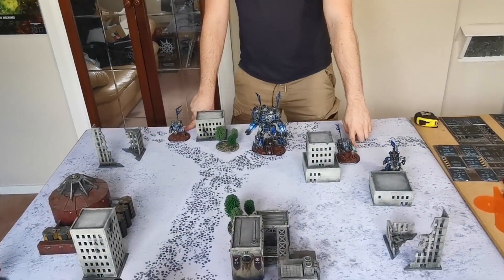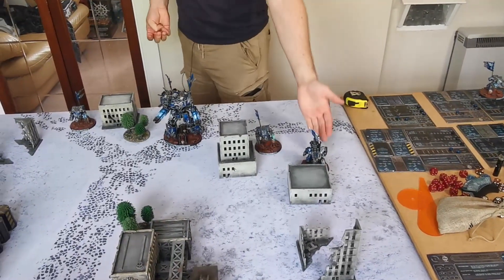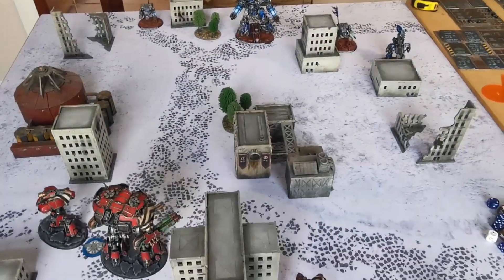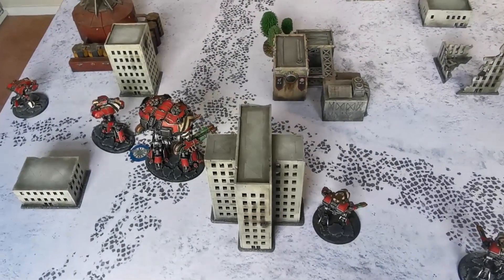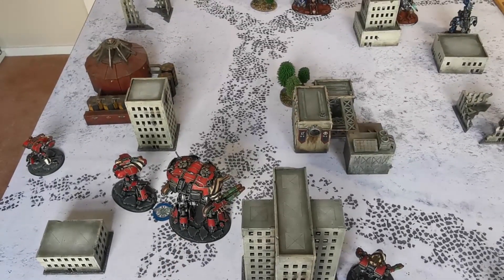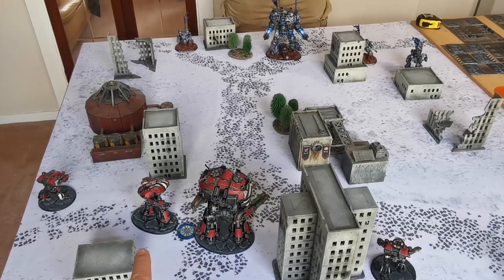Deployment: I've got a Warhound with plasma over here, my rifle hound over here, the Warmaster here, and I'm combat dropping my other Warhound. My Direwolf arrived here — not very far forward, but behind cover. That meant I was three drops, so I'll be on a d10 for the priority roll. Sophie's primary objective is Honour Thy Forebears — the Warmaster can't die. She's also got Deny Them, with the Warmaster and Reaver as targets, so she's got to make sure they live.